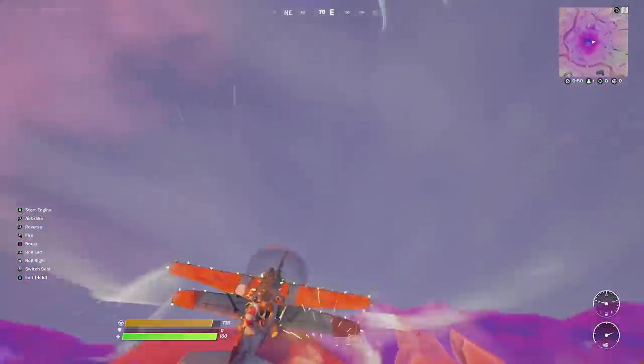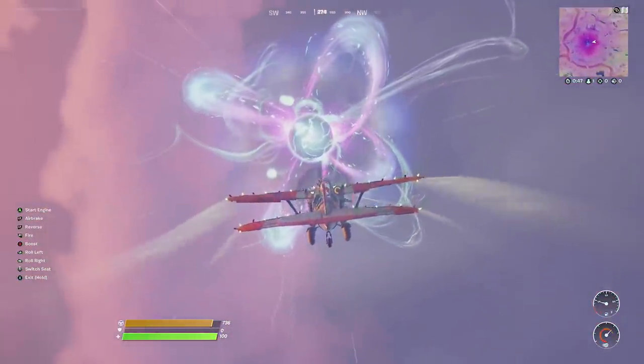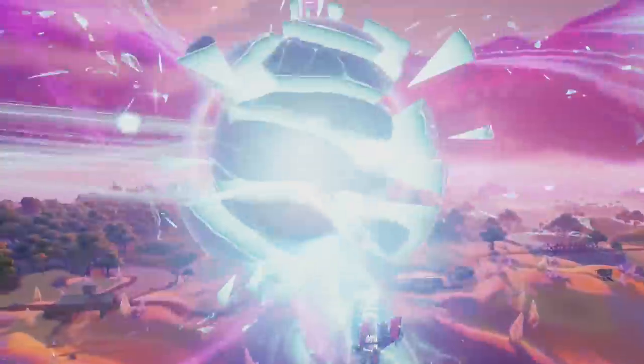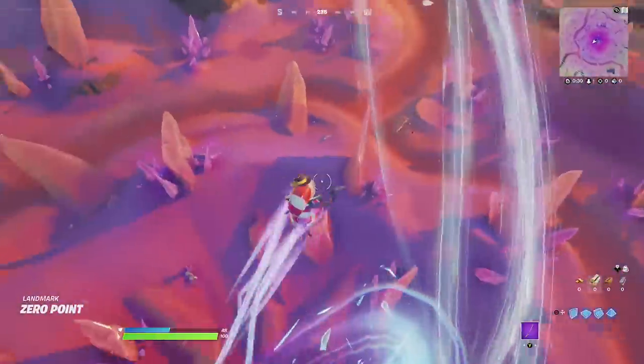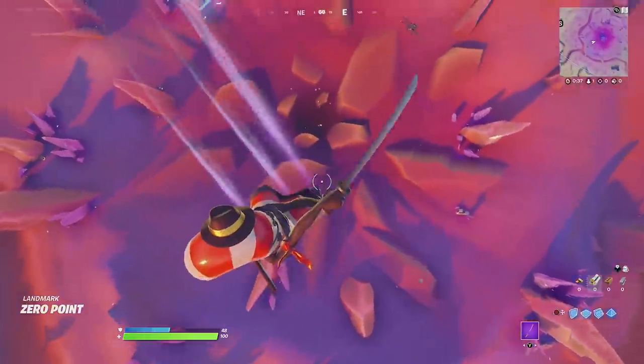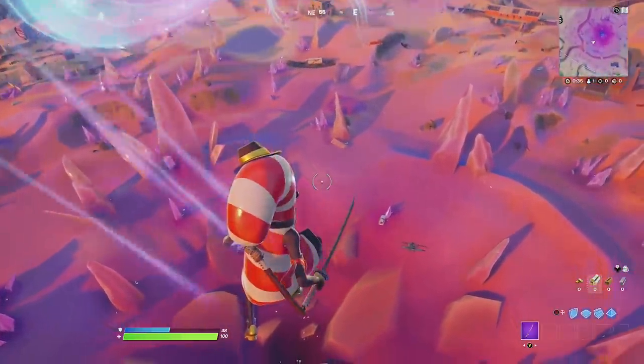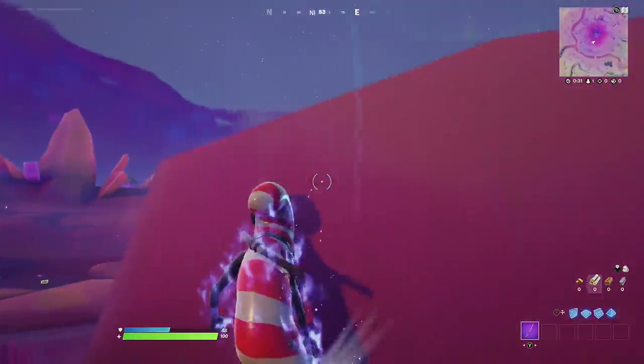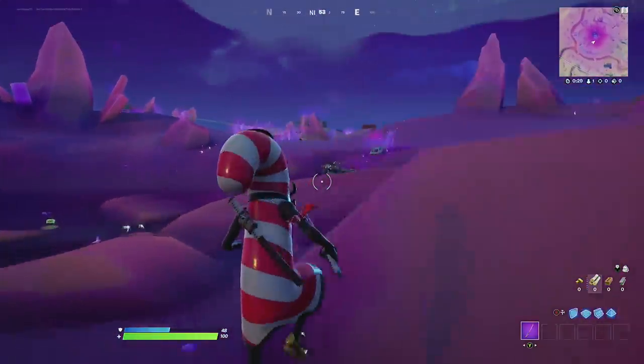So we're off in our plane, let's take this thing up and go into the zero point this way and see what happens when we go in underneath. Is it going to allow us into the zero point? We're going to boost in and boom — oh we're inside it, did the plane go inside it? Wait a second — no, it kicked me out of the plane. I thought we might have actually gone in the zero point there with the plane, but it looks like that wasn't the case.